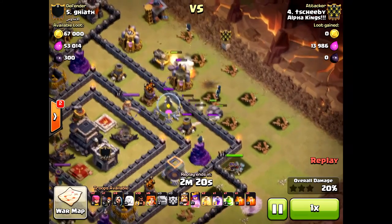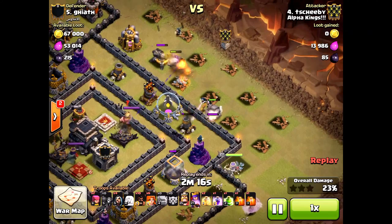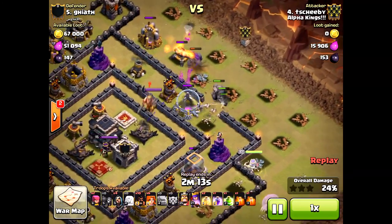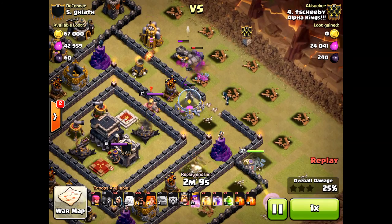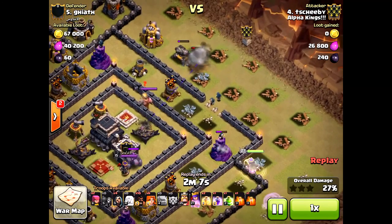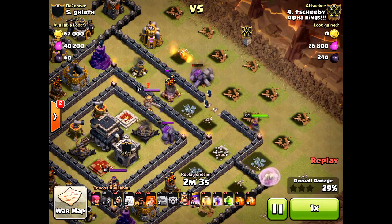She's able to take down those splash damage buildings like the wizard tower and the mortars and things like that. He did get unlucky with those wall breakers — they're taken out by the wizard tower — but still a successful attack. He was patient with those wall breakers, and the golems are again taking the brunt of the force.